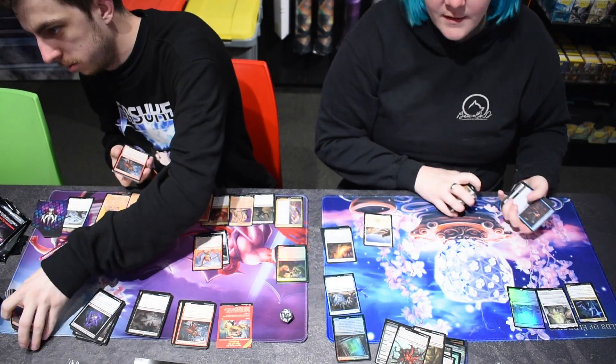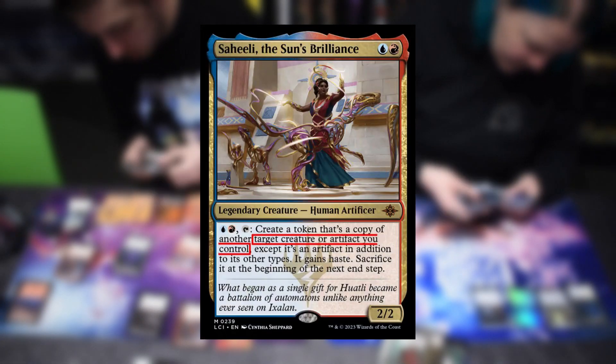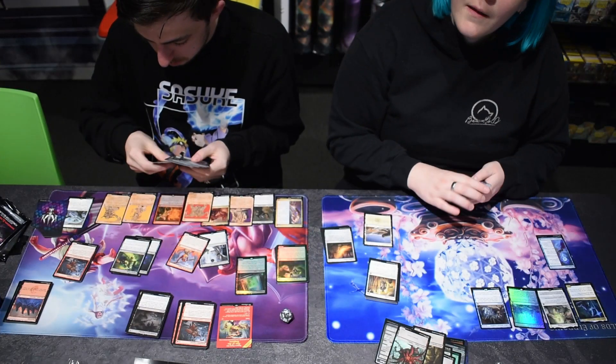Also important to remember: if a card references 'target creature you control,' it cannot target a creature that your teammate controls. However, you can block a creature that is attacking your teammate.